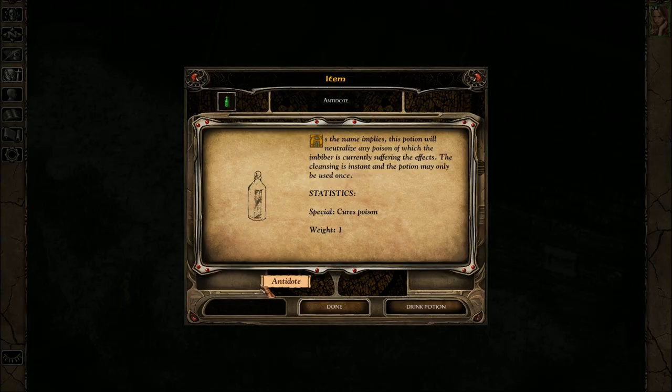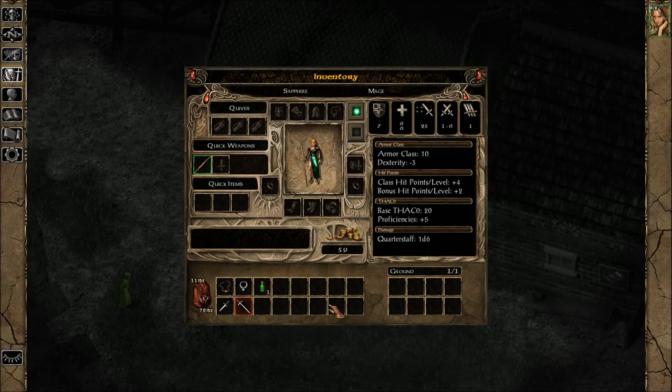And I got an antidote. As the name implies, this potion will neutralize any poison of which the imbiber is currently suffering the effects. The cleansing is instant and the potion may only be used once. Cures poison — sweet.